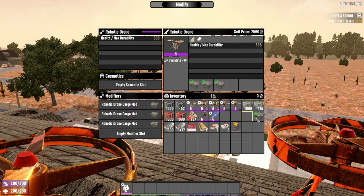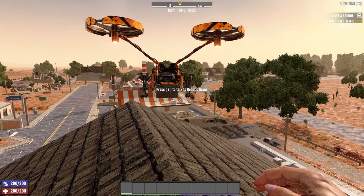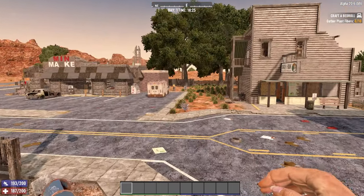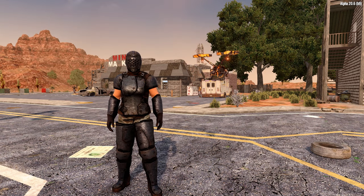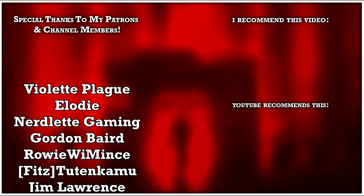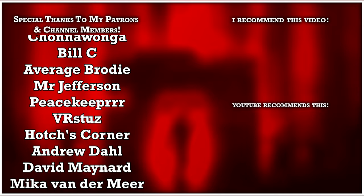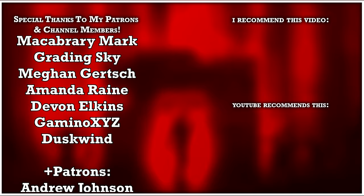As for the drone — fill it with cargo mods, stuff it full of junk, tell it to shut up, and hope it doesn't leave you and take half your stuff randomly, like your ex-wife. It's a very annoying backpack, but 48 inventory slots is very helpful. So that was everything you need to know about robotics in 7 Days to Die. If you want more in-depth content, check out my ultimate medical guide. Consider dropping a like and subscribing for more 7 Days to Die content. Thank you to my channel members and patrons for making this video possible, and I'll see you in the next video.